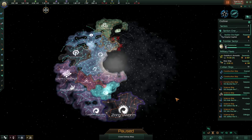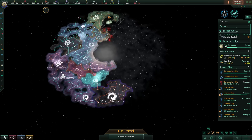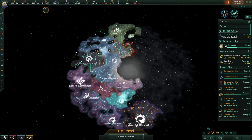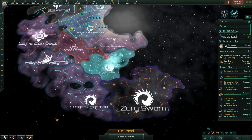Hey folks, Quilleteen here and welcome to another episode of Let's Play Stellaris with the Federation expansion. I love how we've got basically like half the galaxy kind of discovered at this point. I'm also happy the Zorg swarm is so far away from me. As far as I know, all the other species we've found are random ones.